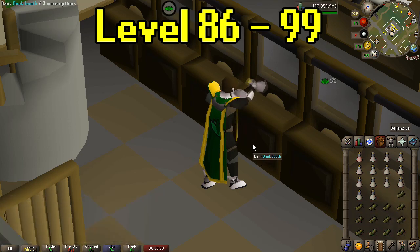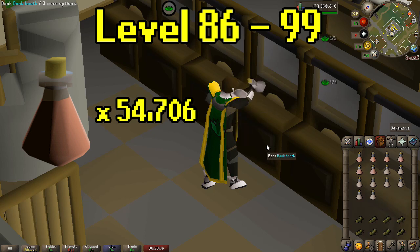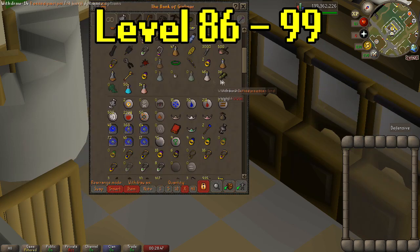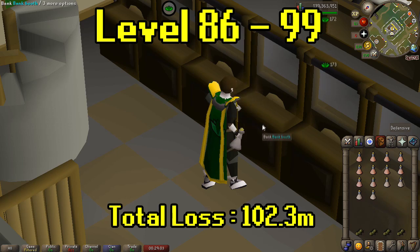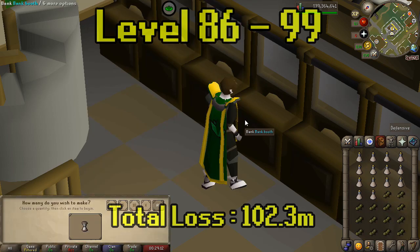For levels 86 to 99, I made magic potions. We will need to make 54,706 magic potions. Magic potions can be made with unfinished Lantadyme potions and a potato cactus. Looking back and knowing what I know now, I would have stayed with making prayer potions to 99 instead of doing magics, because yes the XP is faster with magics, but I also lost a lot of money when I could have lost less with prayer potions. Total loss from 86 to 99 while doing magics came to a heartbreaking number of 102.3 mil. Luckily I had some friends give me loans and gifts to do this 99, but I do not recommend doing this if you don't feel okay losing that much.